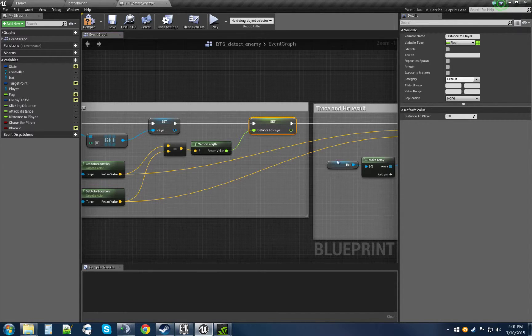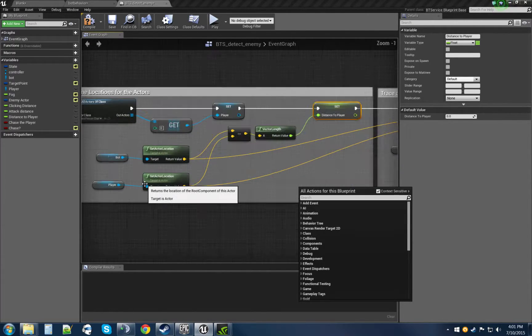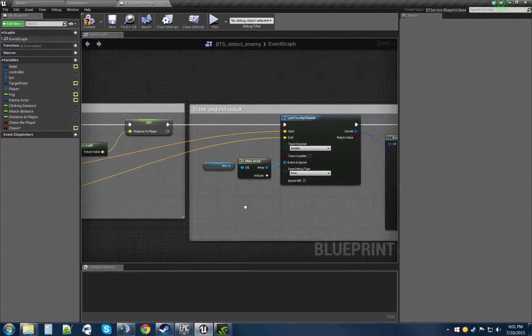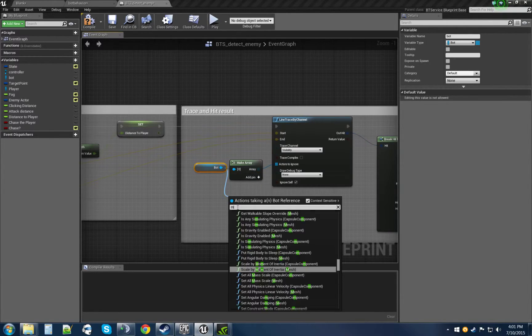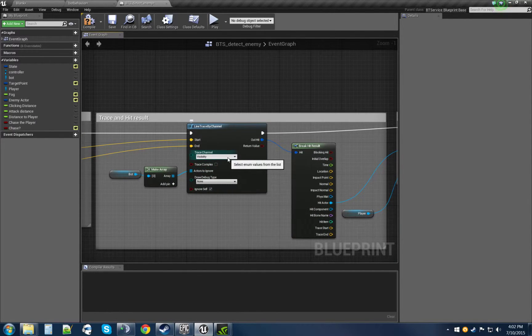Now that we have something to work with, we're going to do a trace. We take the location from the bot as our trace start and the location of the player as the end. I know it says ignore self here, but I go ahead and grab our bot and do a mega ray, then plug it in. This prevents problems later if you have a lot of stuff on that character and just want to make sure everything's ignored.